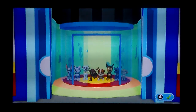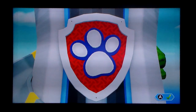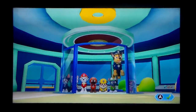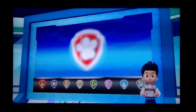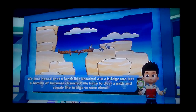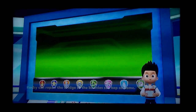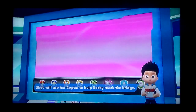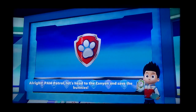This is the seventh mission now. We just heard that a landslide knocked out a bridge and left a family of bunnies stranded. We have to clear a path and repair the bridge to save them. Rubble is the perfect pup for clearing rocks with his jackhammer. Rocky can repair the bridge so the bunnies can hop on home. Marshall can help Rubble get through using his ladder. Skye will use her copter to help Rocky reach the bridge. Paw Patrol, let's head to the canyon and save the bunnies!